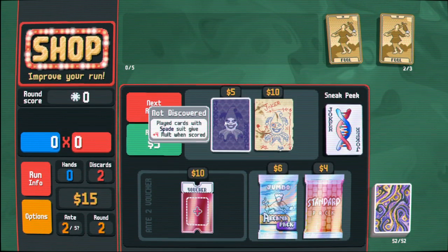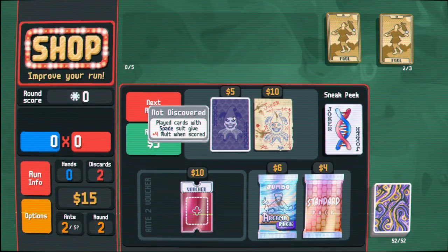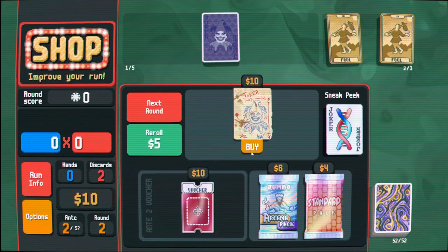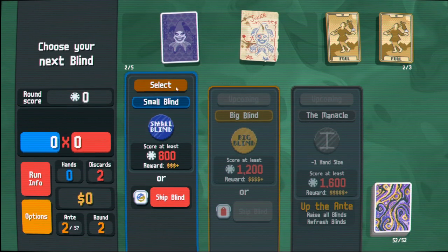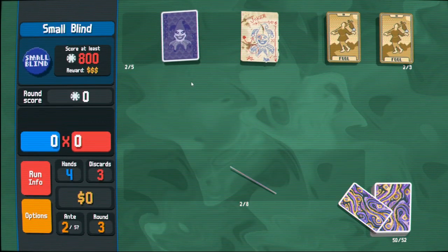Copy copies the ability of the leftmost joker - that seems really powerful. I guess I'll buy both of these. Spade suit gives plus four multiplier once scored, okay. So I want to play spades and this is going to copy whatever good stuff I have. I don't think I care about spectral stuff.